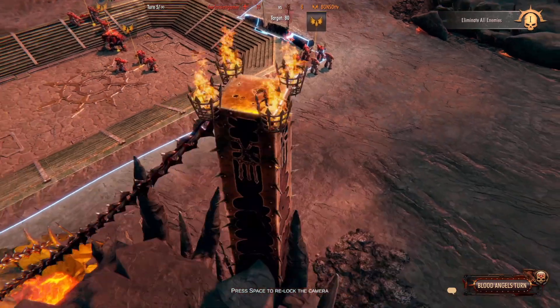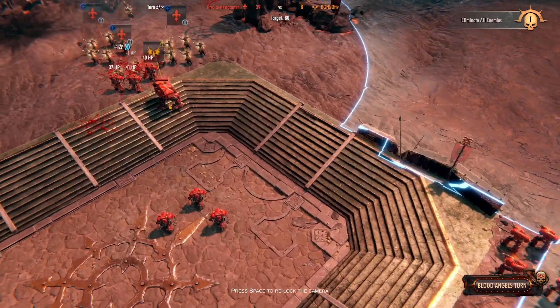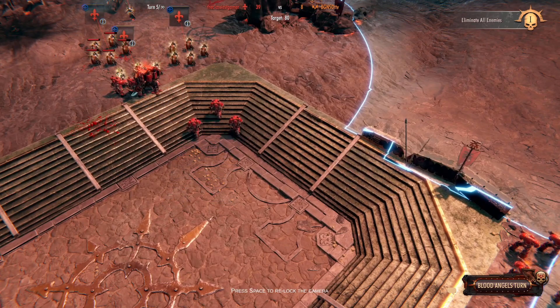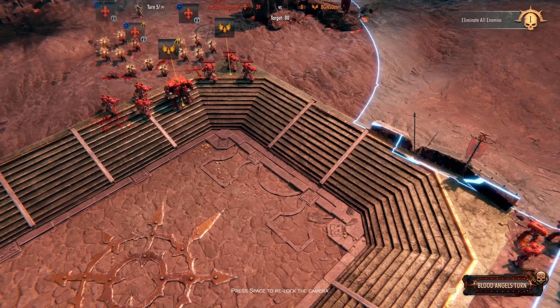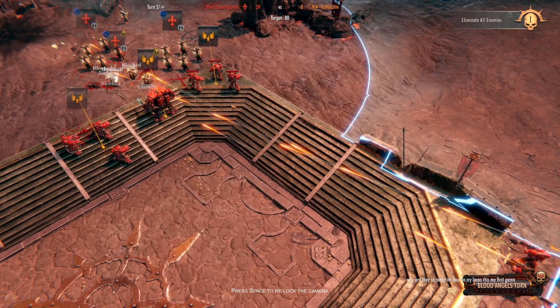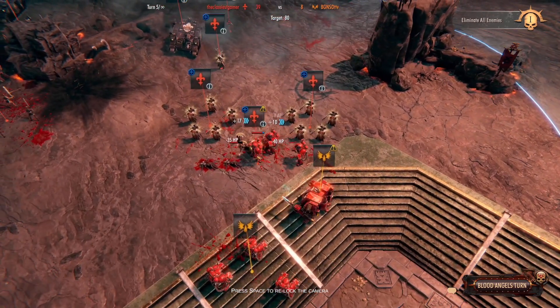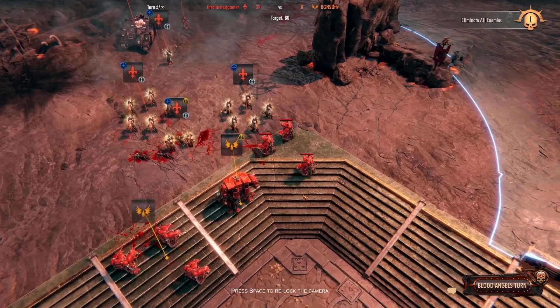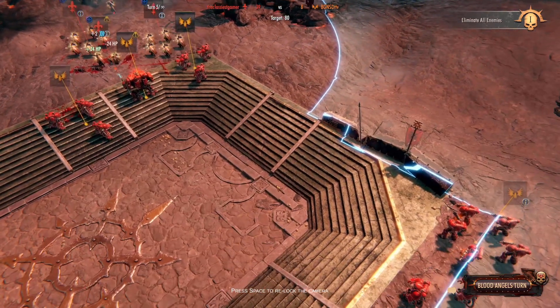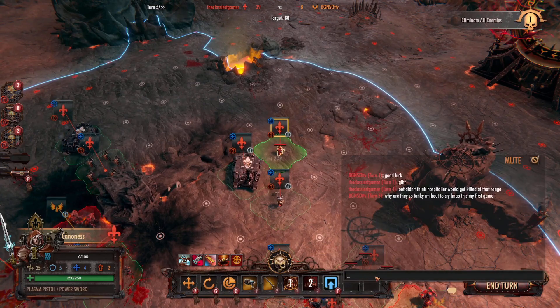He went with Intercessors, and I just don't think they ever pay off well. With all these buffs from the Sisters, he's not even able to do damage to them right now, so he's getting pretty frustrated. He's got more Aggressors over there — he just attacked with all these units and barely did any damage. This is why you want to stack your buffs.